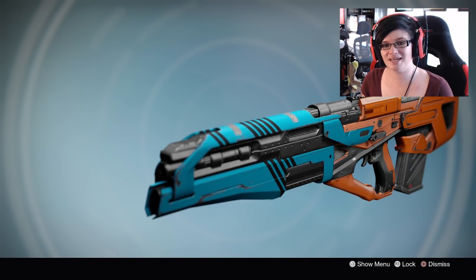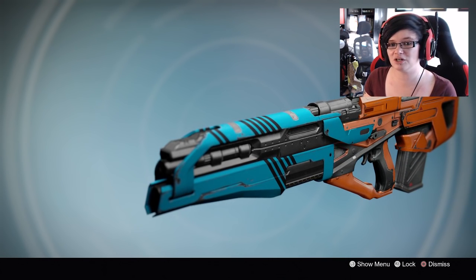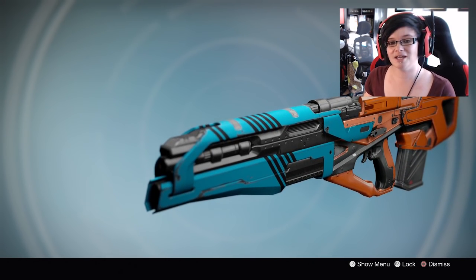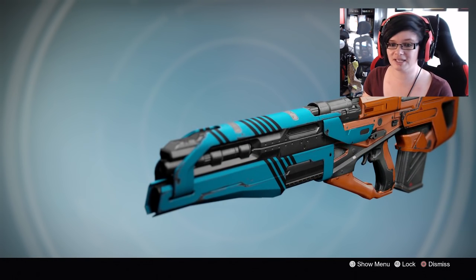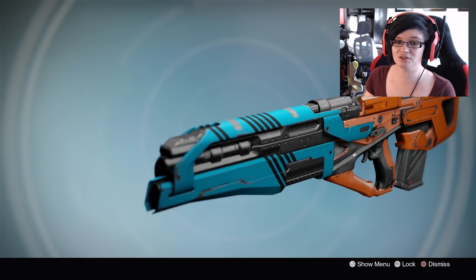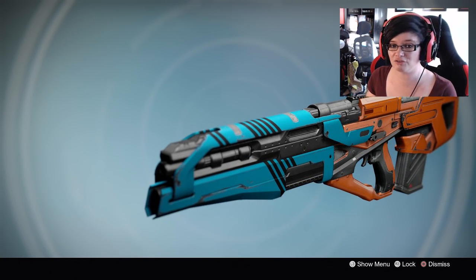How's it going everyone, Wildbang here and welcome to another Destiny video. In this one we have the B29 Pulse Rifle, which is the Crucible Quartermaster Pulse Rifle. You can go purchase it as well, so if you want to get this Pulse Rifle I would suggest doing so. It does have some pretty good stats and I've not used it yet, so obviously you're going to watch me use it live in this video.